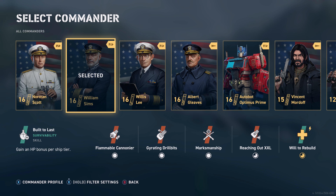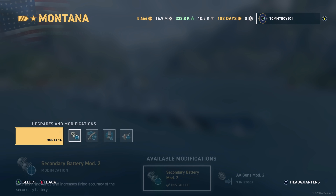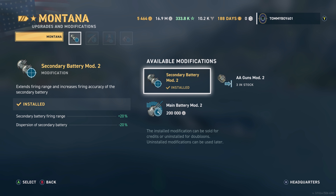For modules, in the first slot we're running Secondary Battery Mod 1 — if you need the secondary batteries, you'll want it. Being an American battleship, you don't have Main Battery Mod 1 available, the one that tightens up dispersion that you'd normally go to.